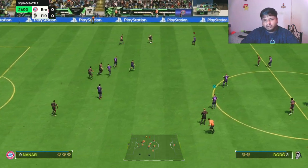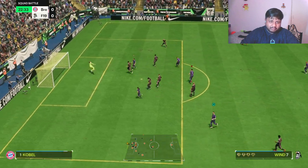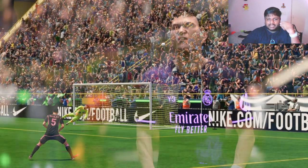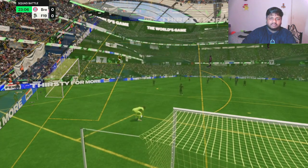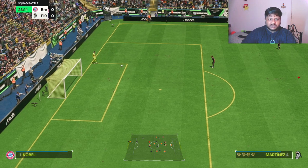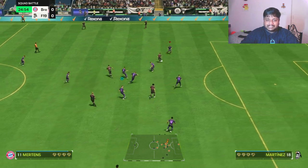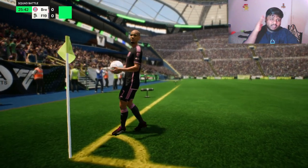Wind has really good dribbling stats and decent shooting. I see him as a lone number nine, not two strikers — just one, and he'll be good. Different people have different play styles; I tend to play counter-attacking or high press. So personally, Wind is not a striker I'd use in my main squad. Someone like Alou or Martinez would suit me more, as Wind is similar to Martinez — good height, aerial, aerial plus, but not insane pace or acceleration.